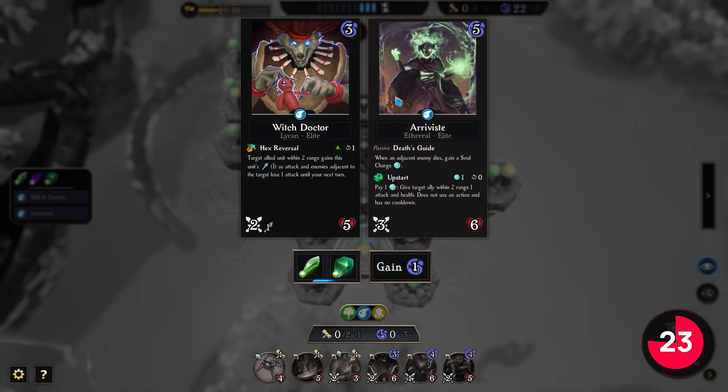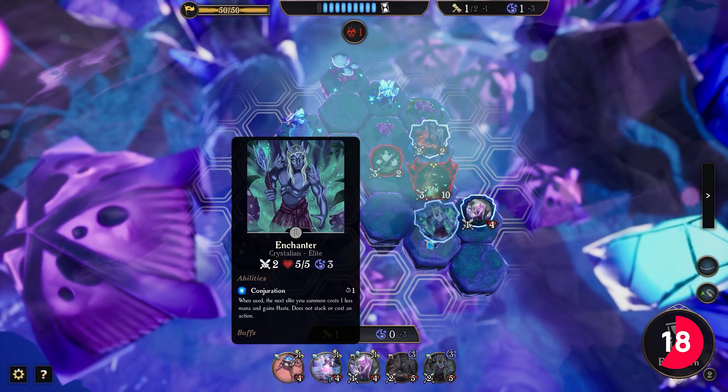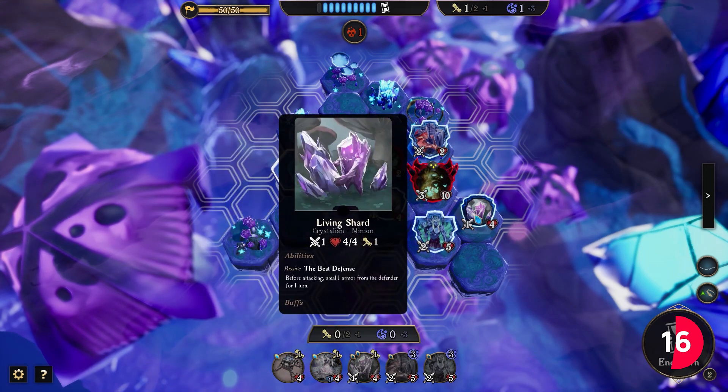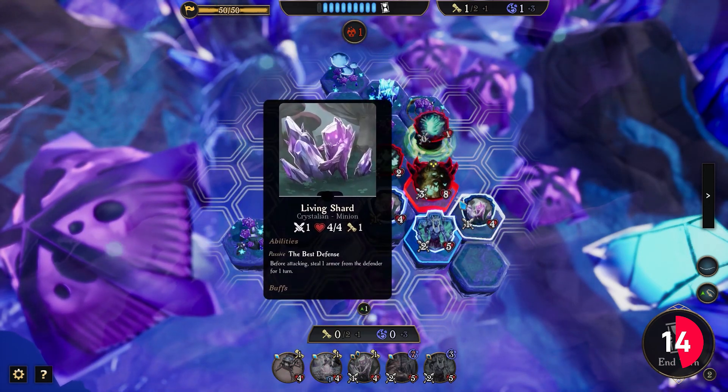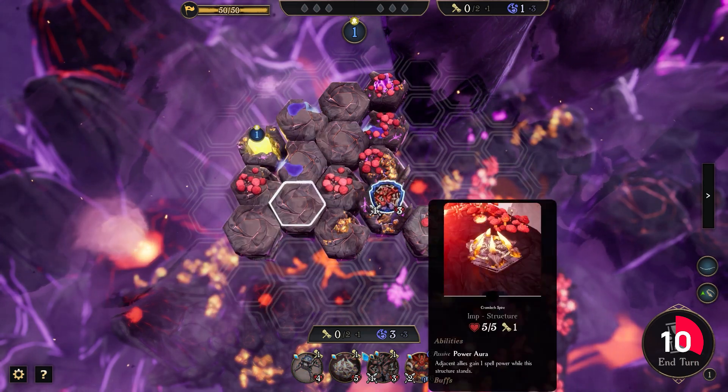That means that rewards, enemies, and maps are random and you will really have to think about your choices. These maps will have different objectives, so the way you summon units, use ability crystals, and control enemy territory with the species you selected will prove crucial as you find a playstyle that suits you.